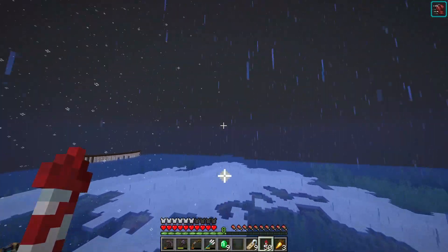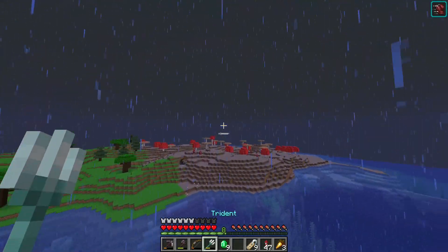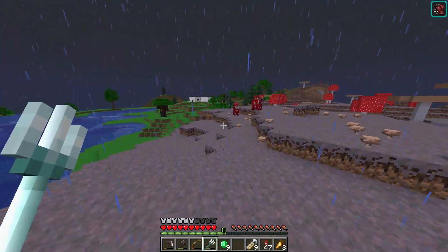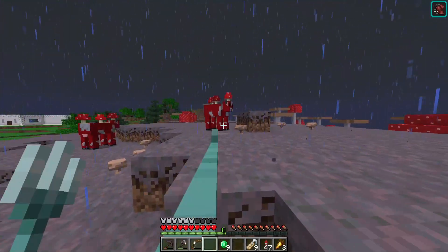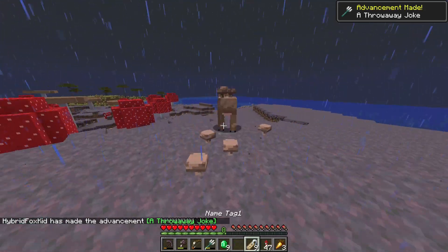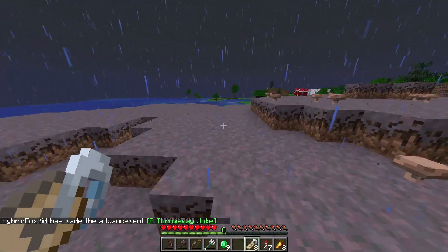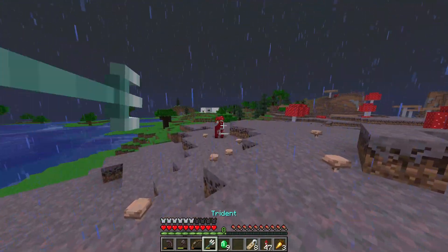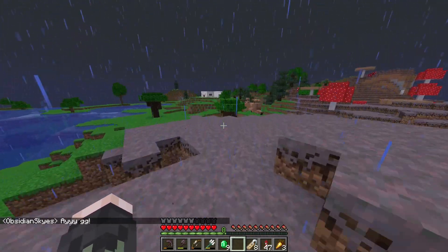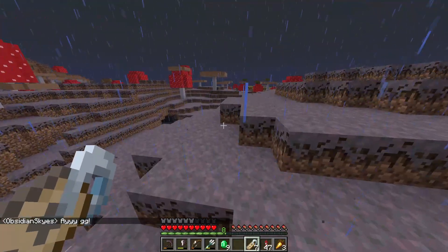Let's quickly go ahead to the Mooshroom biome, which is our first destination. Luckily it's not too far away. I don't even know how this trident works, I'm just gonna have to hope for the best. Whoa, I did it! Look at him! Okay there's our first one. Come back Mr. Mooshroom! Okay we've got name tag one — very creative. And this one as well — name tag one again.